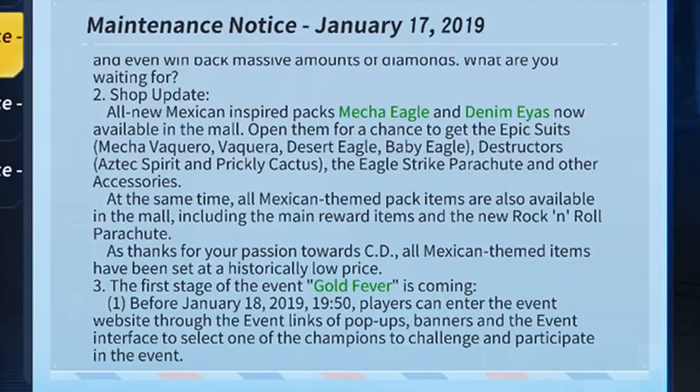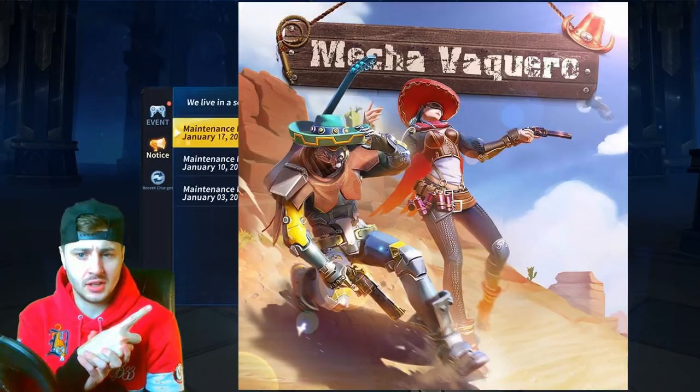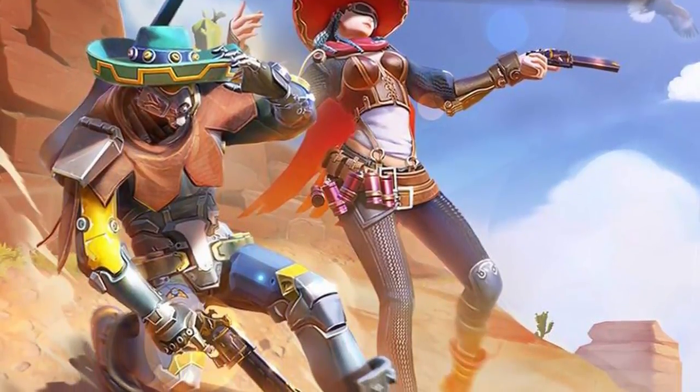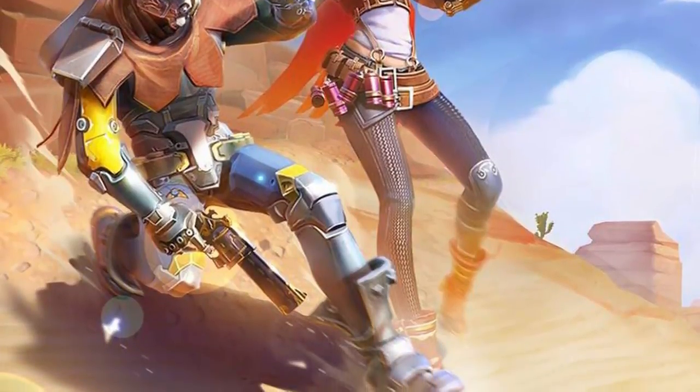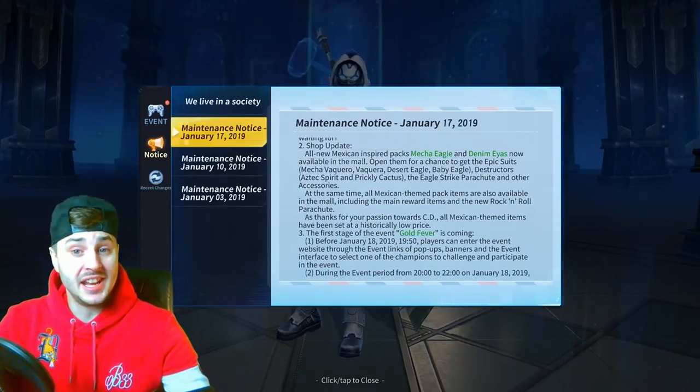They are adding a new Mexican theme — you're gonna get a Mecha Eagle and a Denim Aeus, which is available in the mall. I'm gonna put up exactly what they look like because the picture was released. Let me know in the comments what you think about that — it's a bit weird doing a Mexican theme, haven't got a clue why, maybe there's some sort of Mexican fiesta thing going on at the moment, but there you go.